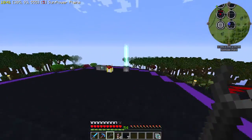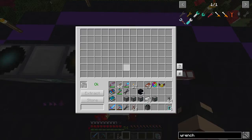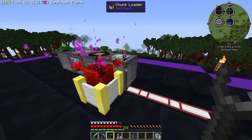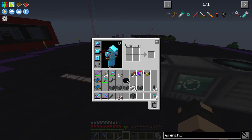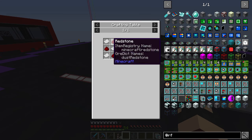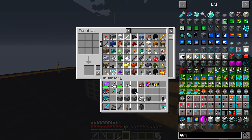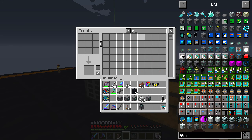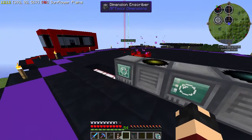Now we just need to pick up the matter receiver again - there we go. It should keep all of its relevant information. Then we need to place down the Dimension Inscriber, which should not be facing that way. We're changing that direction - let's change them all to face this way. So then we need to put an empty dimension tab in it, which is redstone and paper. We have plenty of both of those.